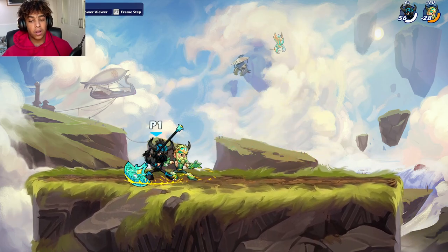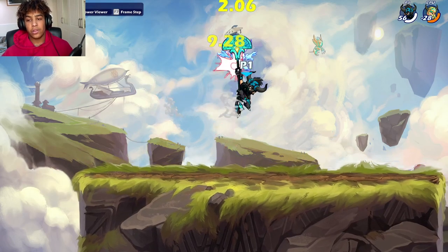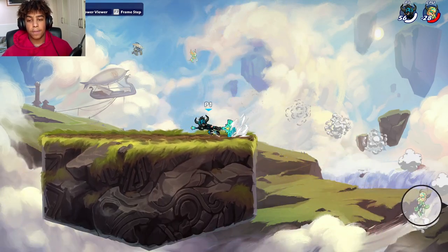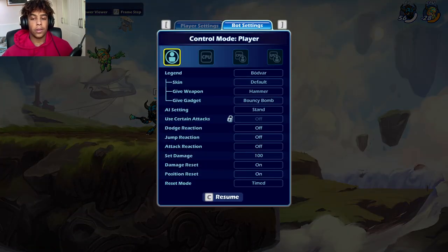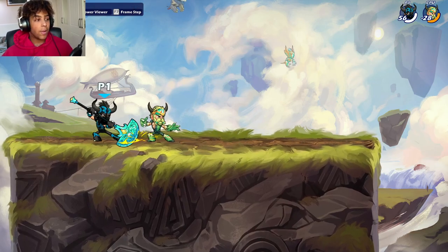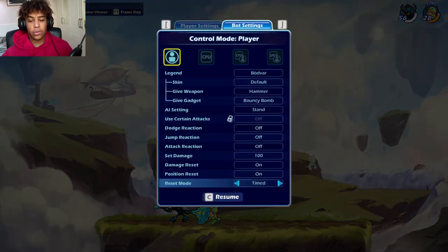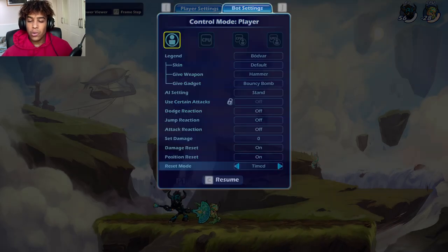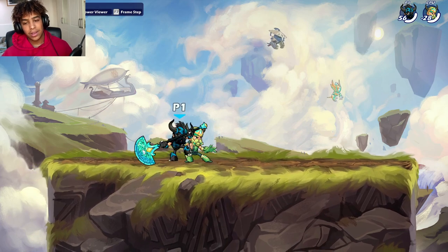You can also do a recovery off stage. If you're off stage and you land that, they're going to go quite far down. Those are the hammer d-light combos. There are a few more niche ones but you don't really need them — like this is a true combo, but why would you ever go for it?